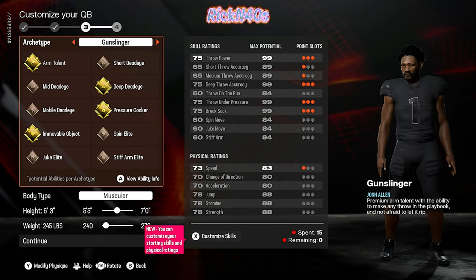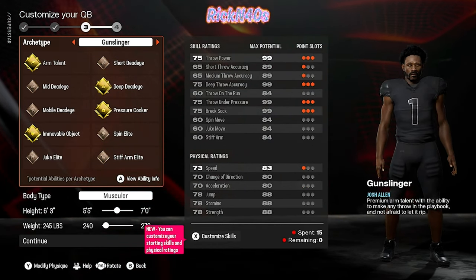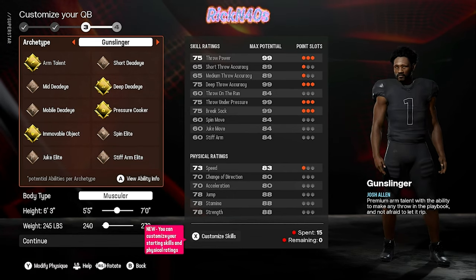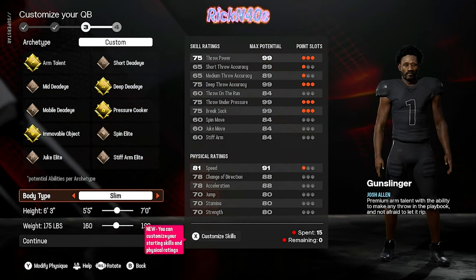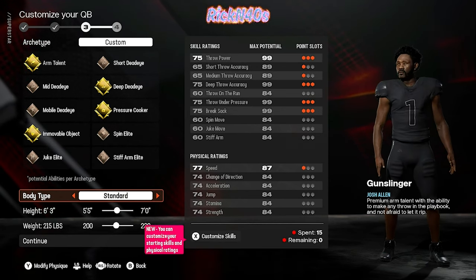We want a gunslinger — yes sir, we definitely want a gunslinger. Because we want that 99 throw power, we want that accuracy. Body types available: muscular, heavy, slim. We're going with a standard gunslinger.